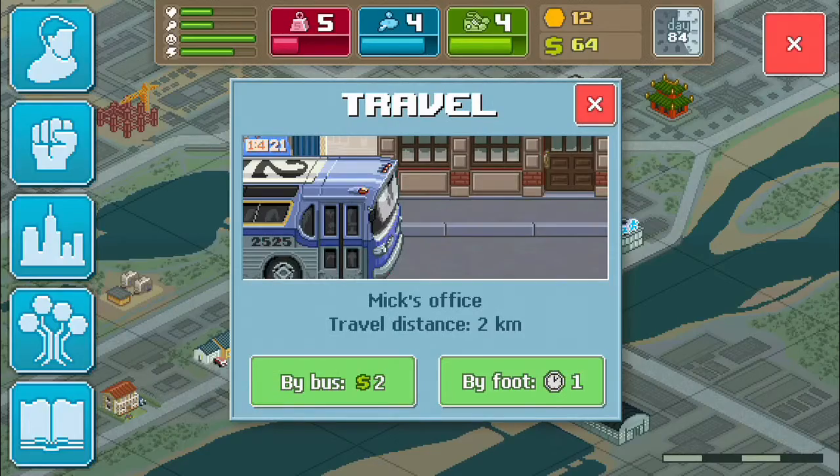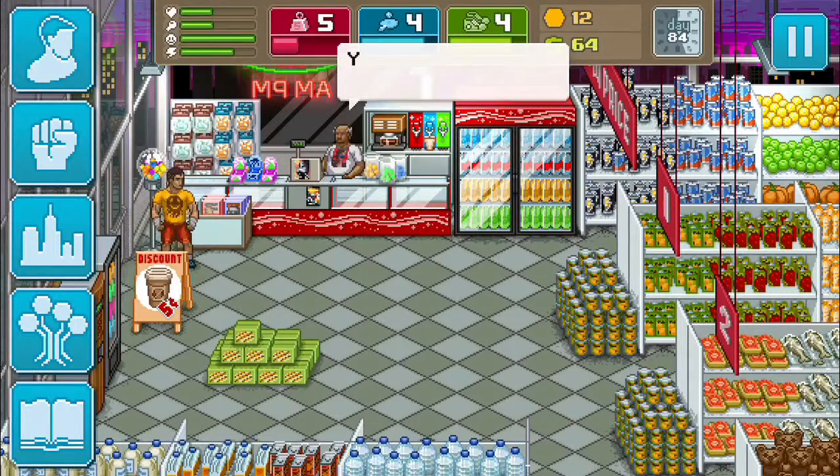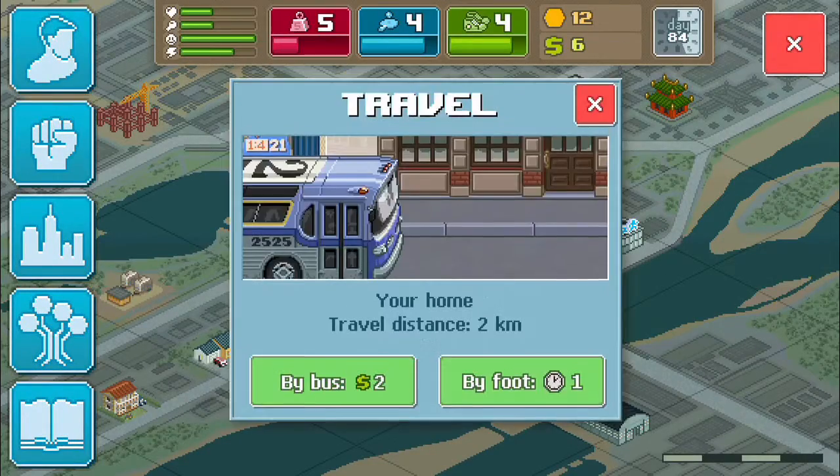Let's take a look around. This is the grocery store where we buy food. The shopkeeper's name is Apu — like from The Simpsons. You can buy anything you want, but meat gives you the most food and frozen pizza is okay. I'm going to buy two meats and the rest on pizzas, keeping six dollars in reserve.